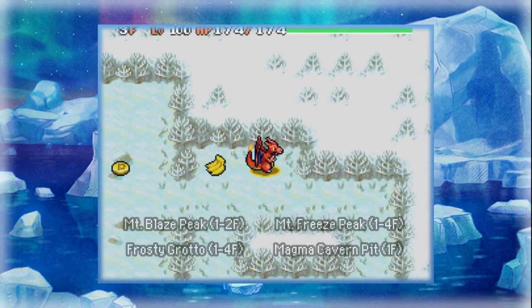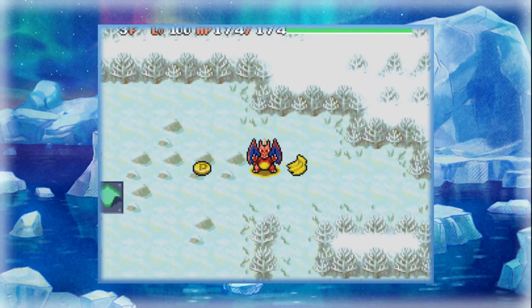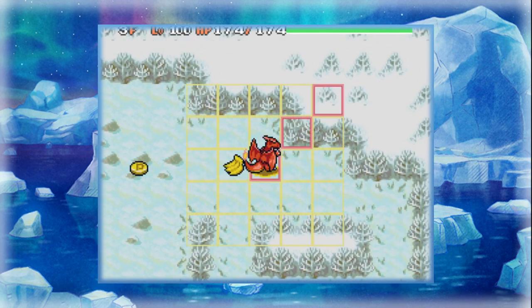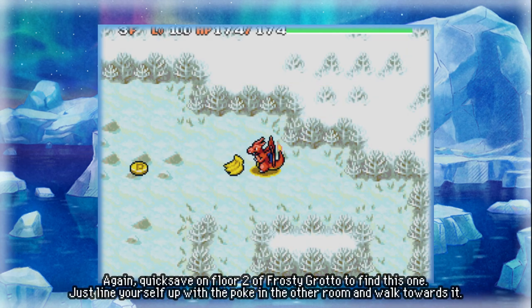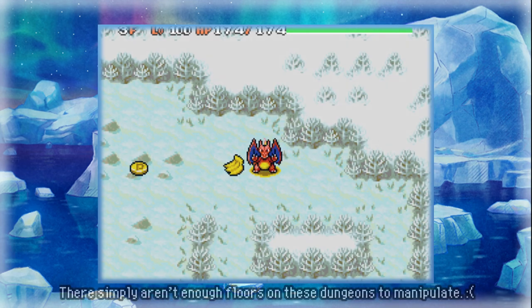You can only find them in the walls. So breaking walls and sort of hoping for the best is one way to go about it. The easiest way to find bananas is to go to the Frosty Grotto, quicksave on floor 2, and there will be this one right here on floor 3 — that's how I found this one. This banana is guaranteed. Unfortunately, we don't have any other guaranteed bananas anywhere else in the game, so this is the only one you can find for sure due to quicksave manipulation.